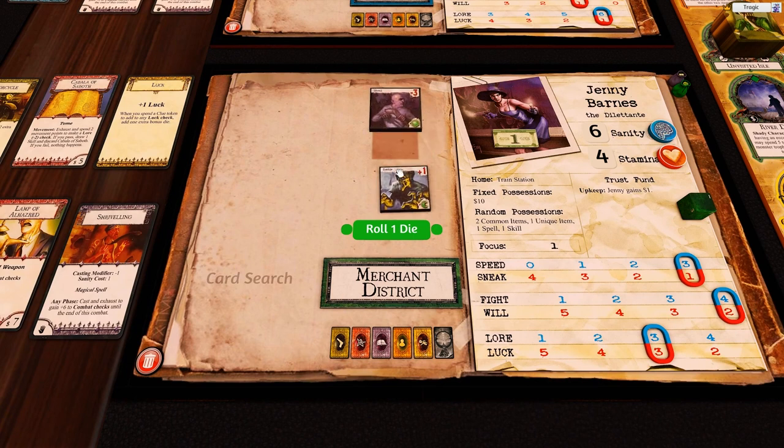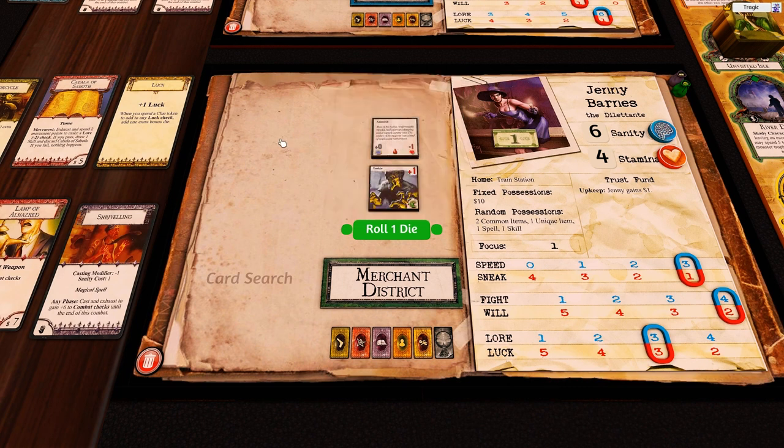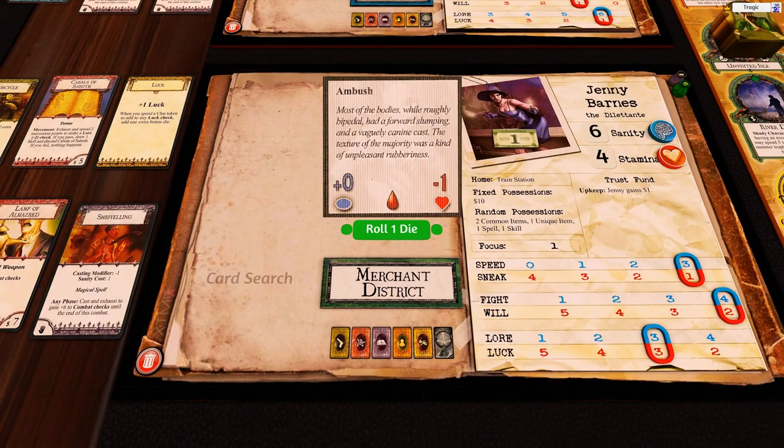The way you fight monsters is that you resolve them completely separately one at a time. We'll start with the ghoul — he has ambush, which means that you can't escape. Once combat has begun, the investigator cannot flee. The horror check is will minus zero, so we get to roll two dice for will. That's a fail, so we lose a sanity. Then we have a combat of minus one — she's got the lamp, which is plus five to combat and is two-handed, so that means she has four combat. She has nine combat minus one — eight combat dice.